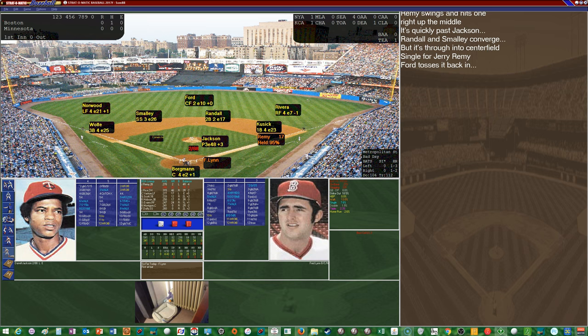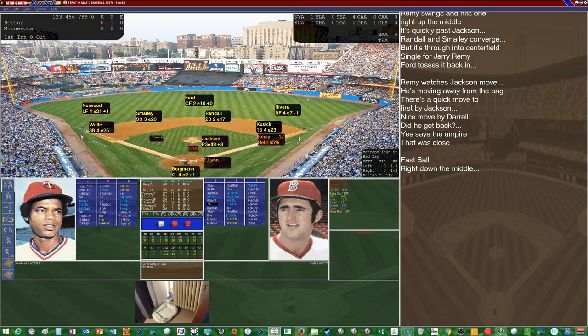The corners are playing in for Fred Lynn. We're going to try to steal — 1-in-19 chance, you've got to go with those odds. Quick move to first by Jackson gets Remy back. Now it'll probably give me a real low range. We'll call off the steal attempt. Lynn strikes out looking, right down the middle.